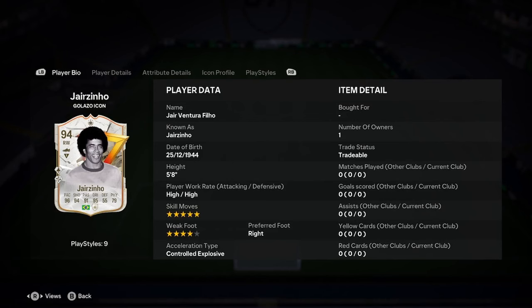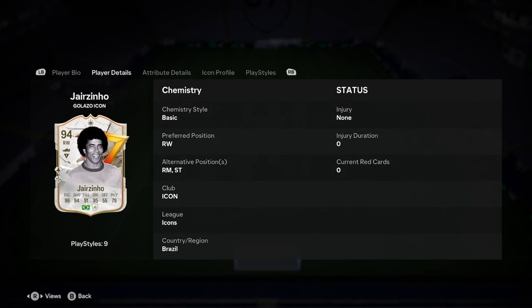Hello everyone, it's Adele doing a player analysis on the new Jorzenio Galazzo Icon card. Let's run straight into this — he's probably going to be absolutely insane. We've got 5 for 8, high high, 5 star, 4 star right footed and controlled explosive. He can play striker as well, and we'll be discussing in a second what role he fits into best.